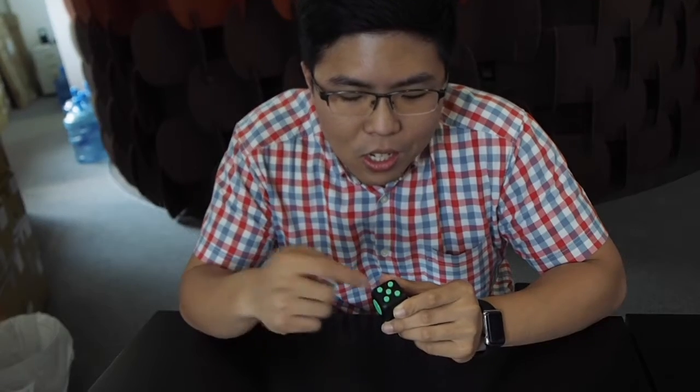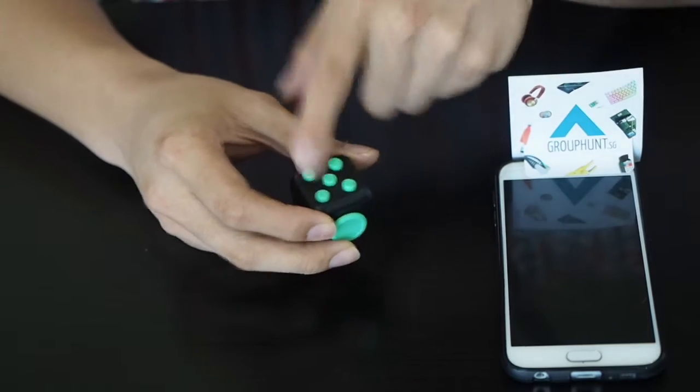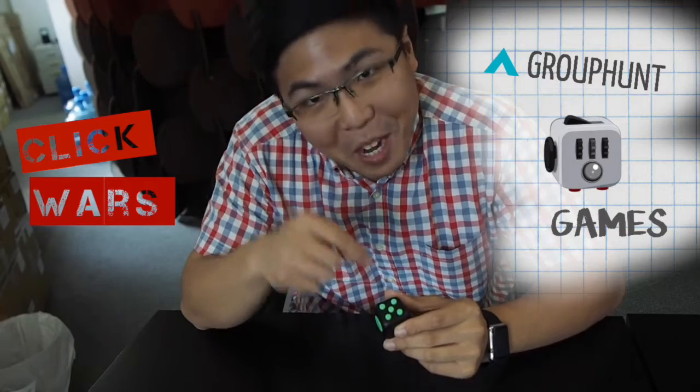So what we're gonna do is click all five buttons in a Z shape — one, two, three, four, five — and that's one cycle. In ten seconds, we're gonna see who can do the most cycles, and they'll be crowned the Click War Fidget Games Champion.